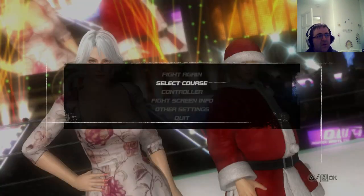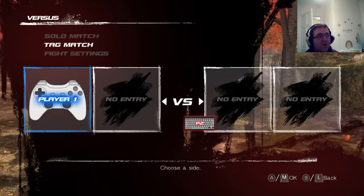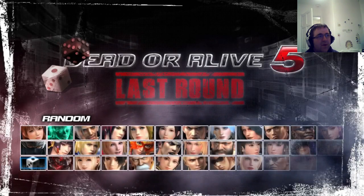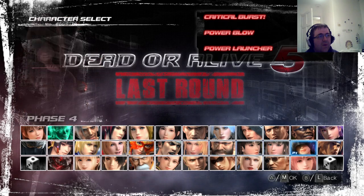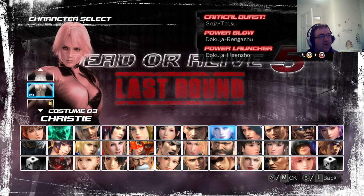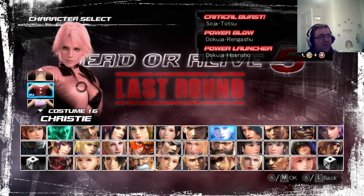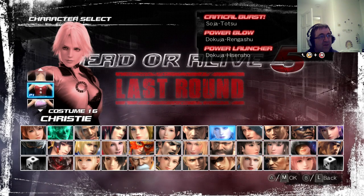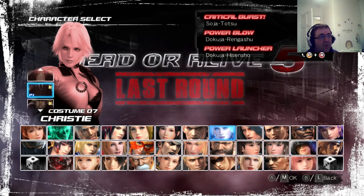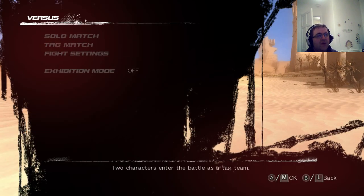So if I select... if I go to versus mode and then I go to tag match, if I go to Christie — where is she? There she is. I should actually check for her first — that was a mistake. But you can just see all the different costumes, all through there. So there's loads to unlock. There's bloody hell, 20 costumes — that's a bit ridiculous really. Some of them are a bit more revealing, some a bit less. But it's quite good. It just shows you the speed that you can unlock. You can just do anything you want to really, in terms of the time attacks or the survival modes or stuff.